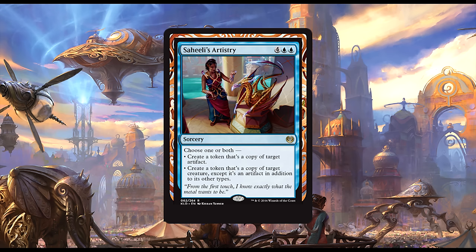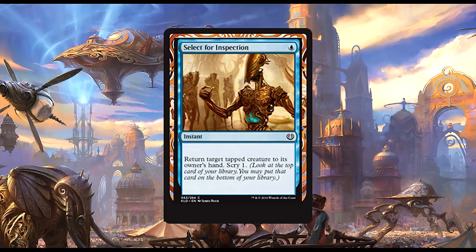Saheeli's Artistry: two blue and four generic for a sorcery that allows you to choose one or both modes — create a token that's a copy of target artifact, and/or create a token that's a copy of target creature except it's an artifact in addition to its other types. Six mana at sorcery speed is a lot to ask. I do expect this to see some play simply because the Gearhulks exist and this can copy the same one twice, as they are artifacts and creatures. The hulks are mythic, however, and trying to pull off getting a one-of onto the field and then a two-of in hand seems sketchy. You could always copy the opponent's stuff instead. If artifacts turn out to be a huge part of the Duels meta, this card's stock goes up by quite a substantial margin.